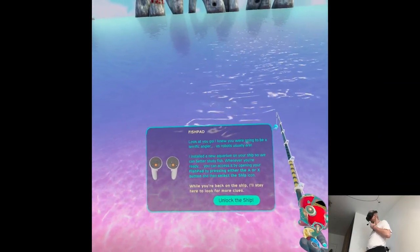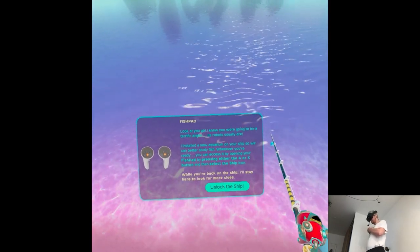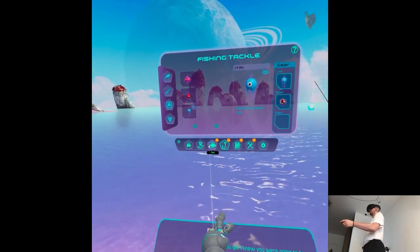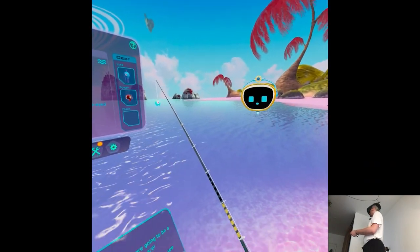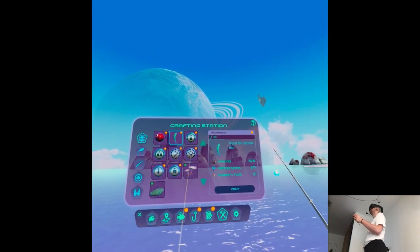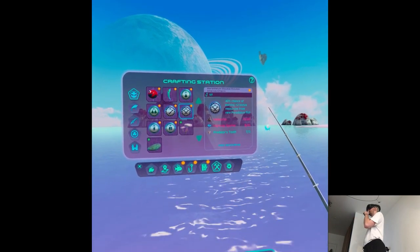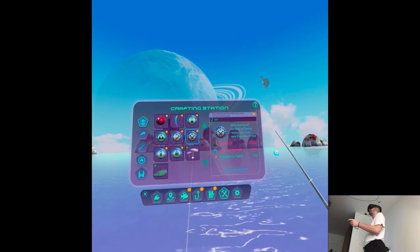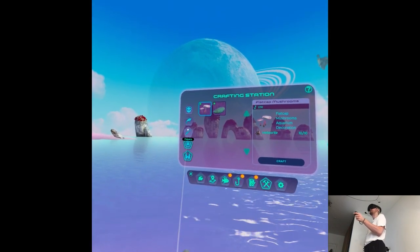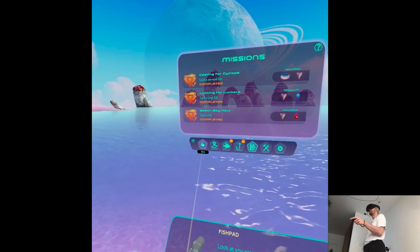I knew you were going to be a terrific angler — us robots usually are. I installed a new aquarium on your ship so we could better study fish. Whenever you're ready, you can access it by opening your fish pad by pressing either the A or X button, and then select the ship icon. While you're back on the ship, I'll stay here to look for more clues. We have also some upgrades to boost the catching rates and decorations. There's some stuff going on — we love the ship.